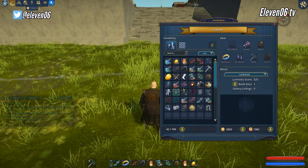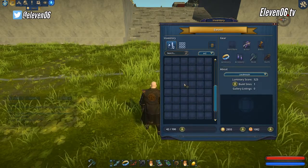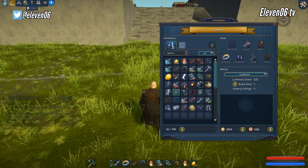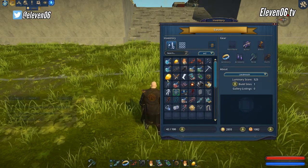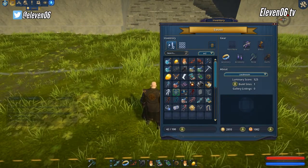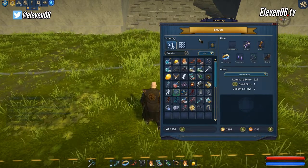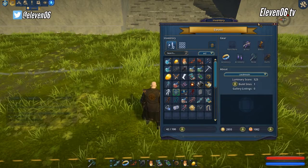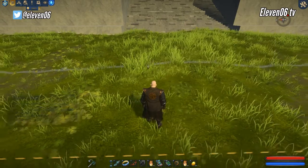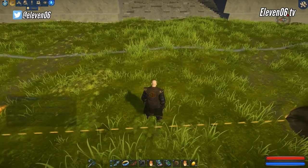A bag, pouch, pocket — infinite dimensional portal, whatever you'd like to call it. If you notice, I have a lot of empty space. I have maxed out my inventory capability, which you can purchase using Lumens at the Lumens station, allowing you to expand to a maximum cap of 100 slots currently. And that is your inventory — you can close it again with the I key. Pretty common hotkey: I for inventory. Who'd have thunk it?